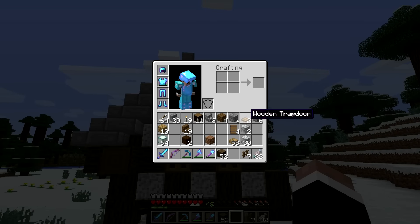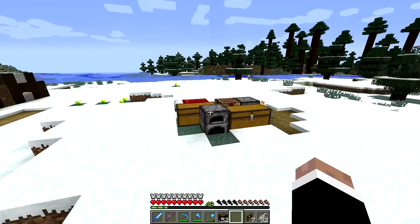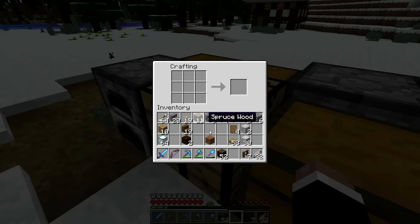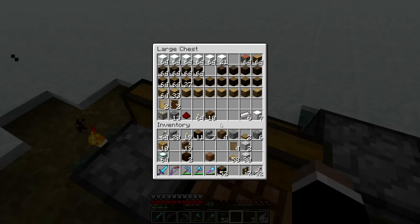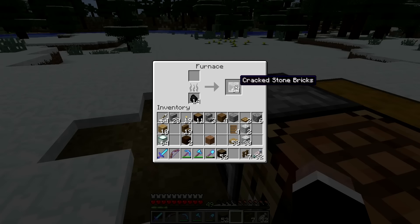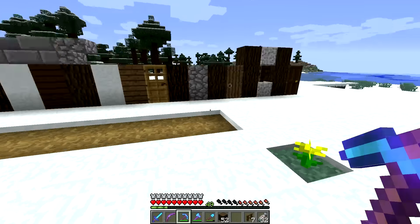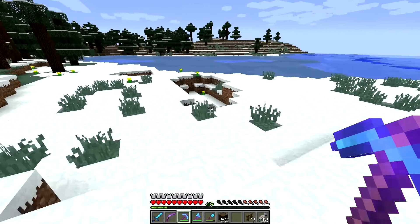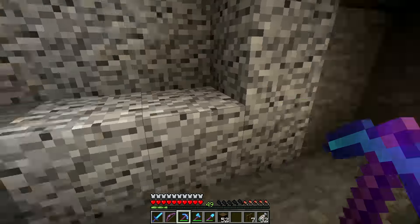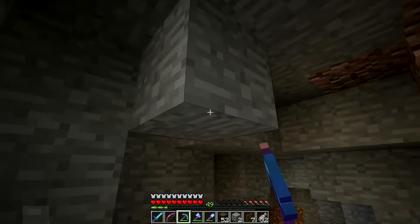I need some stone brick slabs — I've only got one block, which isn't going to be good enough. I need stone and I don't have any. So I have to do some mining. By the way, there is a little cave system just down in here. This is where I've been getting some of my supplies, along with some extra diorite around here as well. I'm going to come back once I've done a bit of mining to finish off this particular house.